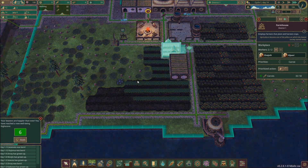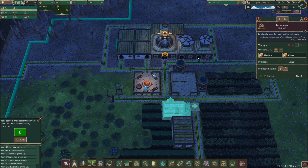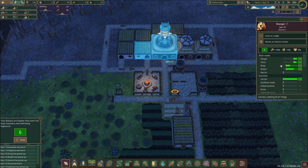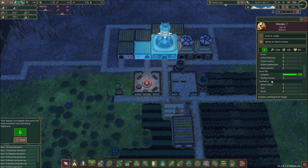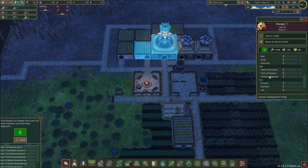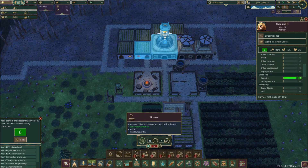Eventually we're going to want to get the grill so we can cook the potatoes. If we slow down and click on a beaver, we can see their hunger, thirst, if they're sleepy, their shelter status, and their nutrition. Sunflower seeds give a plus one to nutrition — the better the food, the better your people work. They have a social life bar, nutrition bar, and an aesthetic bar — things like statues contribute to that. They actually like wet fur but want a shower for it.